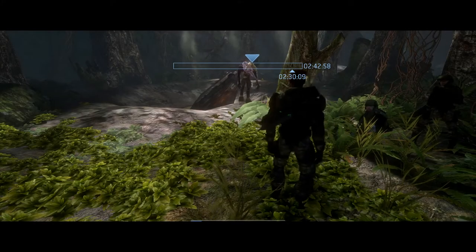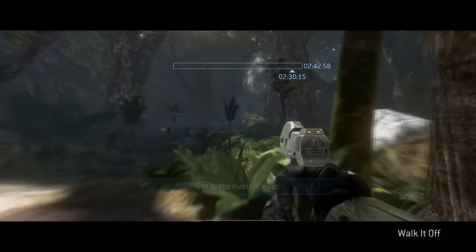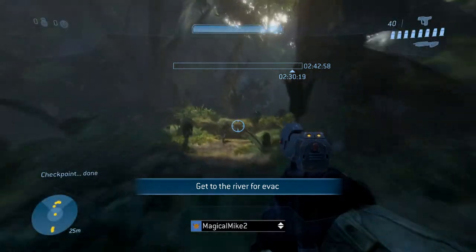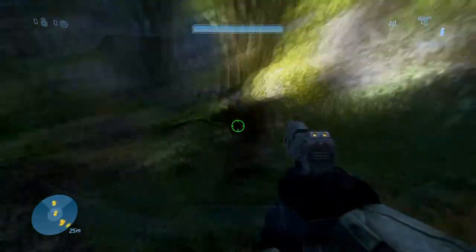Welcome to a Halo 3 legendary speedrun of Sierra 117. I'm MagicalMike. This is played on the MCC on PC with mouse and keyboard, recorded through theatre mode, with deaths and checkpoint reverts edited out. The original run took 12 minutes and 36 seconds. Edited, it takes 9 minutes 30.